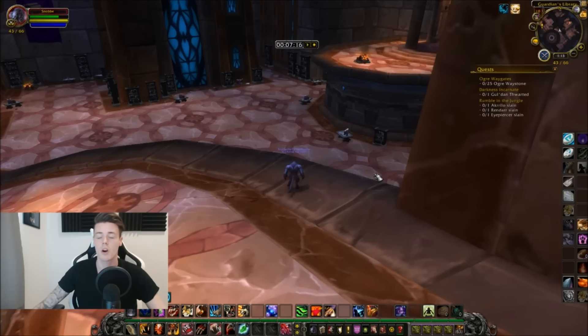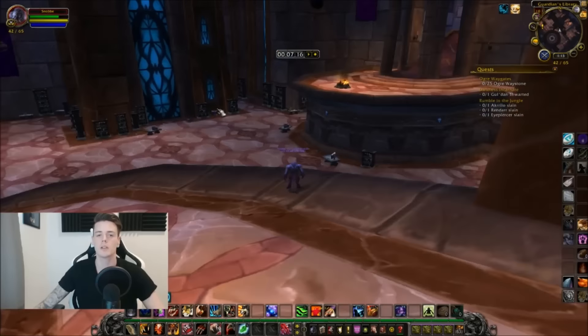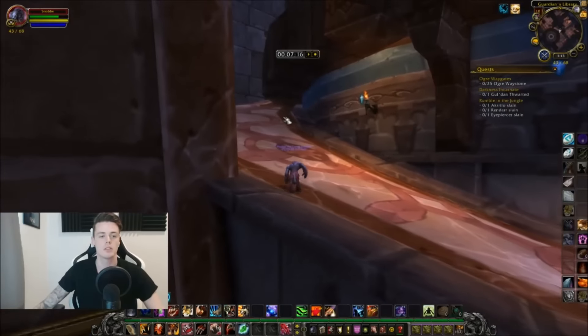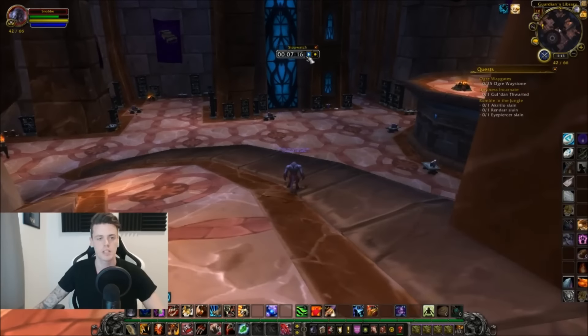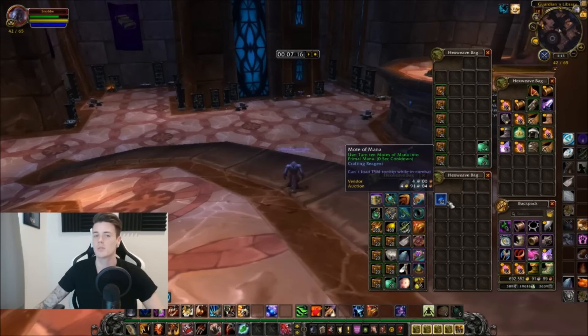The most efficient way of getting primal mana is doing Karazhan. Karazhan takes you about seven minutes to get to the room you can see on the timer right here. There's a ton of mana creatures in this room with the boss, and if you walk up the plateau and into that hallway there are so many mana mobs. Killing all of those mobs takes me seven minutes and 16 seconds, and you will get around six to seven primals each time — that's pretty damn good, basically a primal a minute.